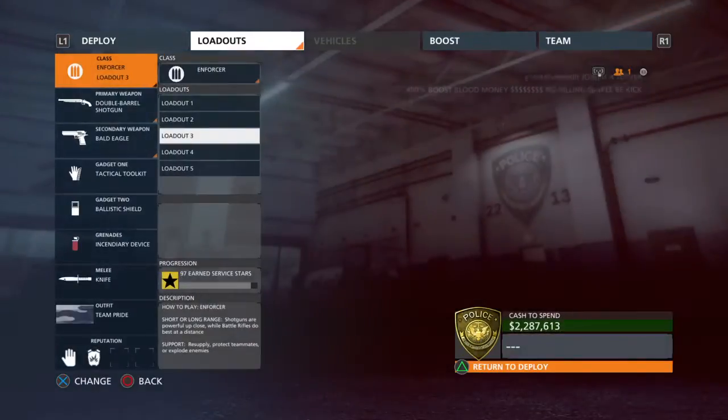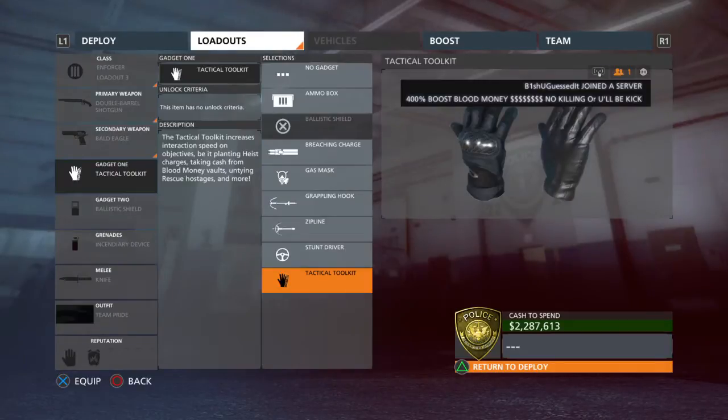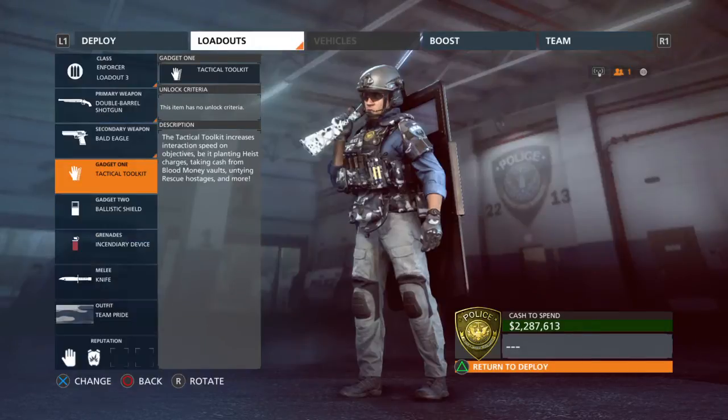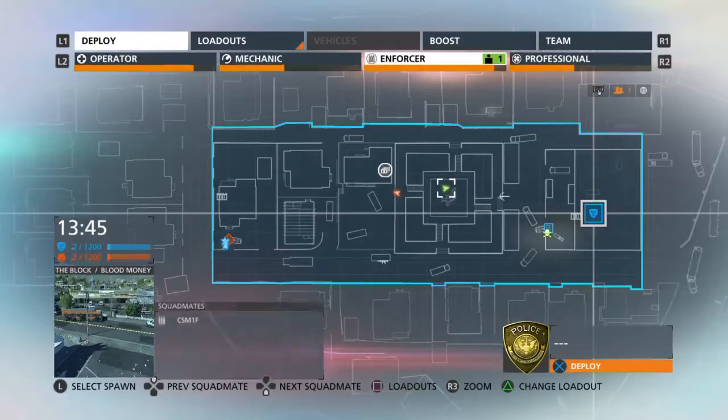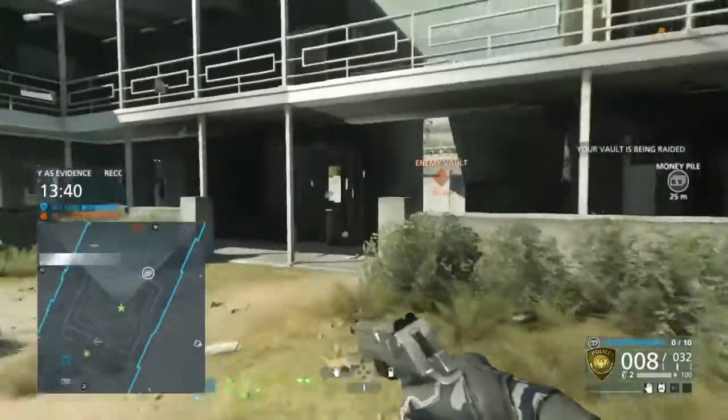As part of the DLC, you unlock something called the Tactical Toolkit. As you can see in the description, the Tactical Toolkit increases interactions to be done on the objective. We're playing Blood Money and I want to show you how quickly you can get the money.